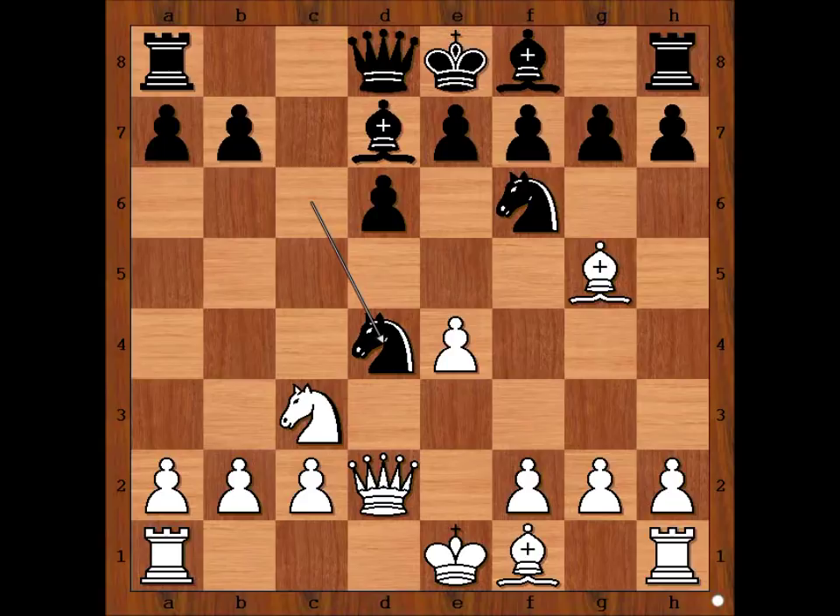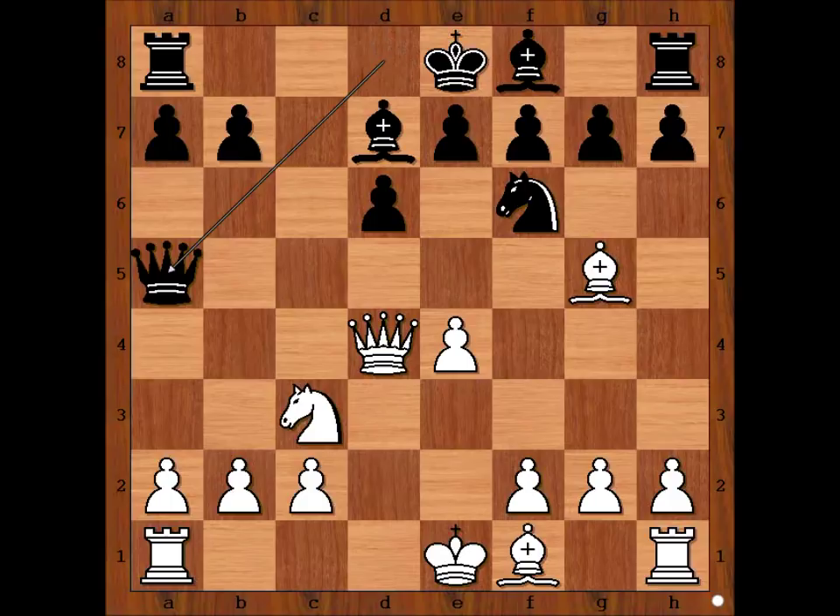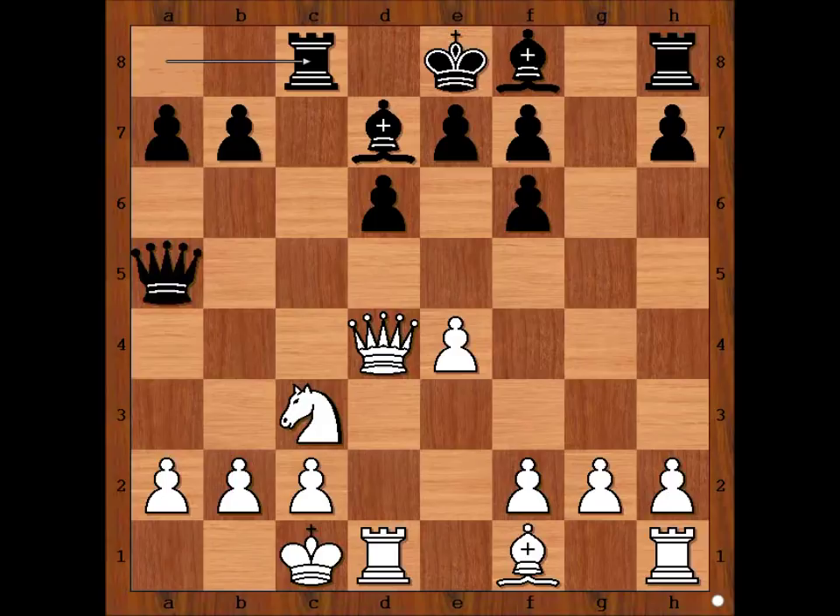Knight takes knight, queen takes knight, and Klaman played queen to a5 attacking the bishop on g5. Bishop takes knight, pawn takes bishop. Now black has a bishop pair. But is black going to castle? White to move — Tal castled queenside.